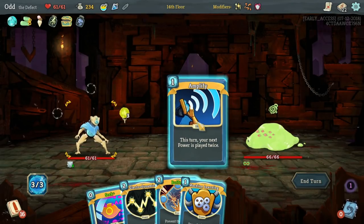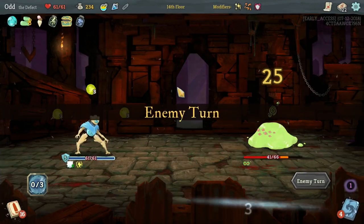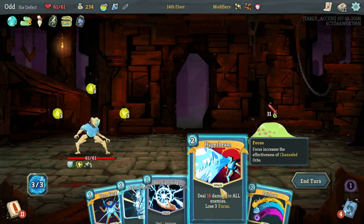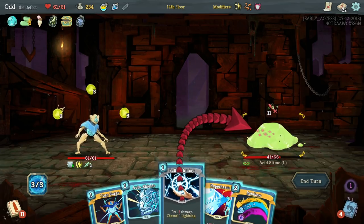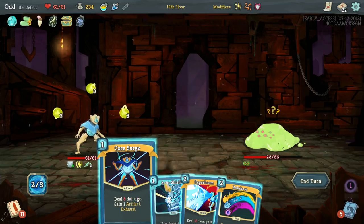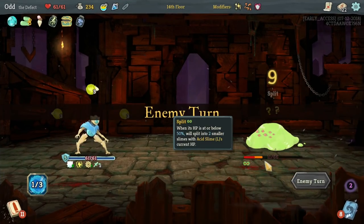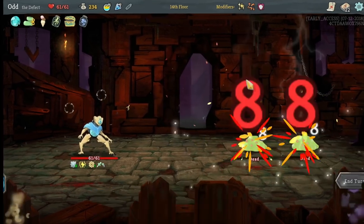Now he's going to split at the end of this turn. We need to take him down to 33, so yeah, he's going to split for sure. I could channel in one of each, but I think the lightning proccing on everything is better. I'm just going to do this — get him as low as I can, and we'll save that energy. Now he's going to split into two 11s, and he's dead at the end of this. If we evoke this he's definitely screwed.